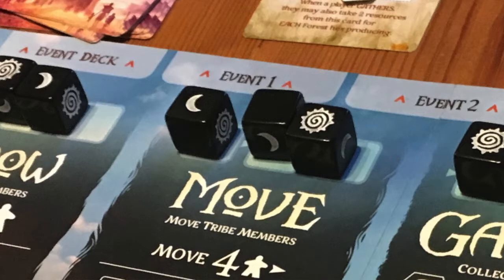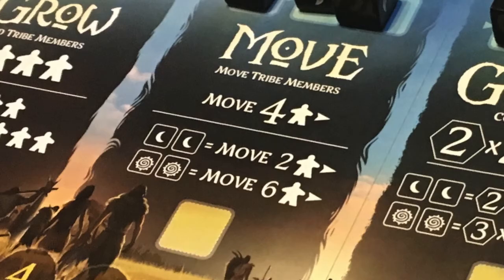The interesting thing is how you choose those actions. You have two dice, and above each action on the action board are three more dice. You roll your two dice and slide them in, pushing a die off the edge. If you show two suns you get a slightly better version of the action; two moons gives you a slightly worse version; and one of each, or two blanks, gives you the standard action. It's really interesting deciding what to leave for other players and what you can get away with taking the least of.